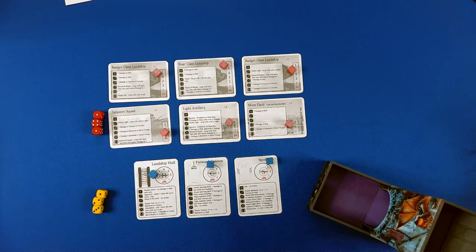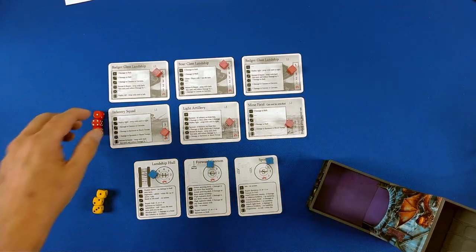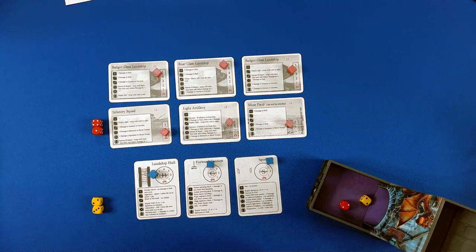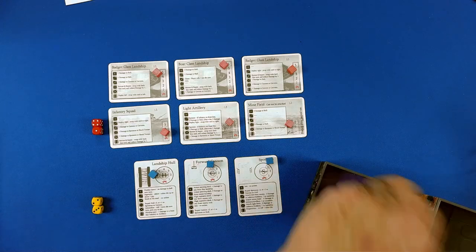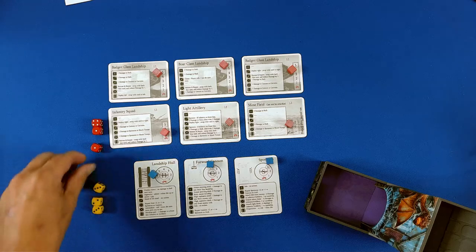Here we are. The rules state that you roll all three dice and it's odd/evens, but we're just going to roll and whoever gets the higher one goes first. We tied, then re-rolled — and I get to go first. How nice. Three in one.